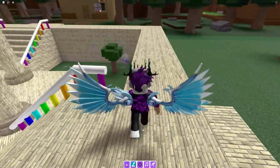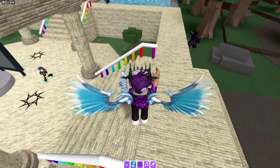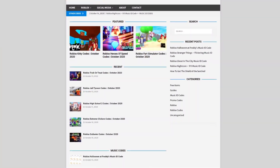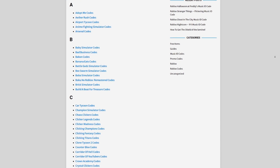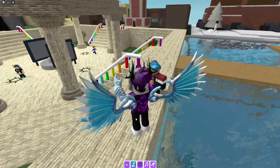Before I start and show you guys exactly how you can get this marker, I first need to tell you about rblxcodes.com, which is my own Roblox code website where you can find game codes, music codes, and guides. There is tons of stuff in there — we have codes for about 300 Roblox games, so if you need a code for a game it will be there.